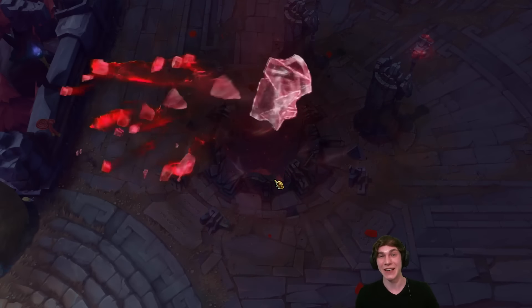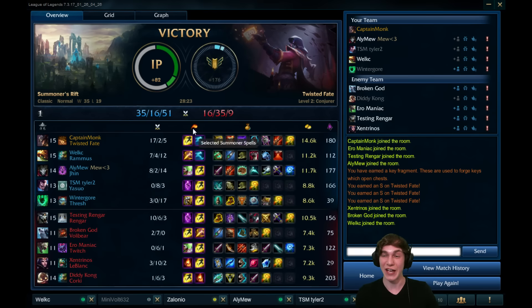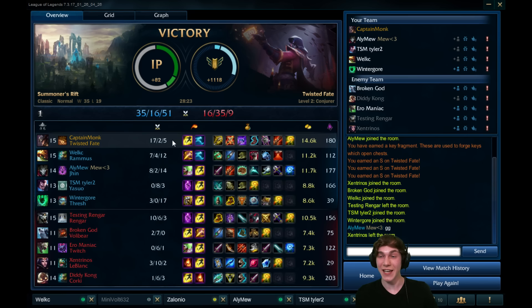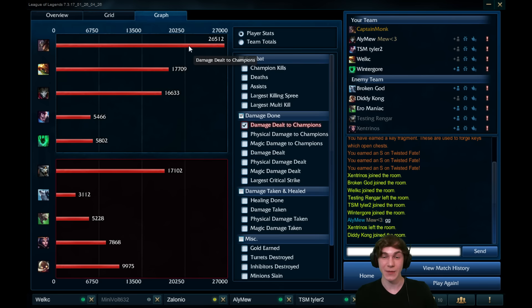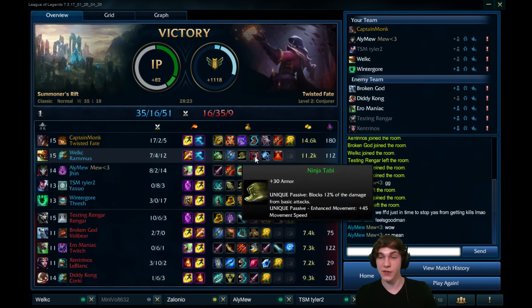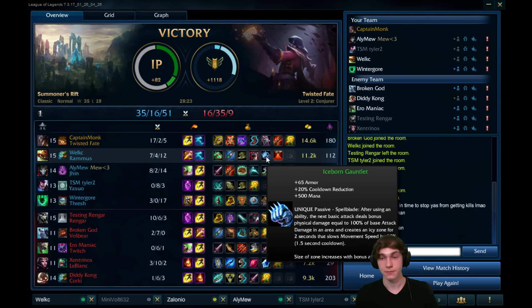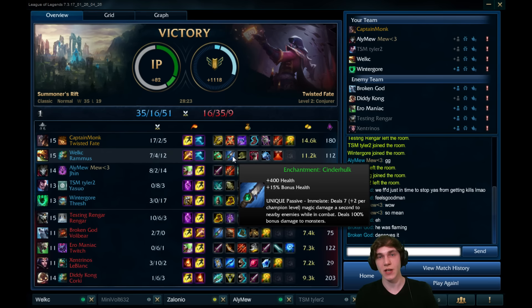Hope you guys liked it — leave that like rating and subscribe for more videos. Let's check out the post-game stats. Holy crap, what a fun game! S on Twisted Fate times three — I like it. Seventeen and two, what a game! Most gold in the game, but TF has that passive so it's a factor. Most damage too — feels good. Rengar had the third most damage; Rammus was second which is impressive because he's our tank. He went 7-4-12 with mostly full tank items.